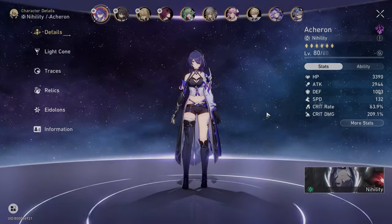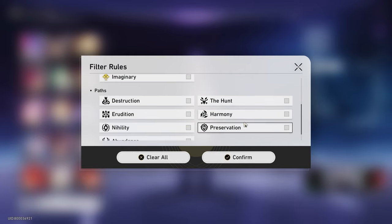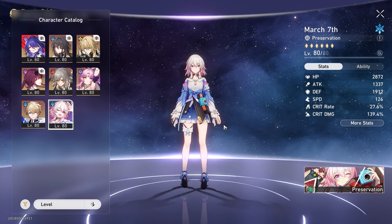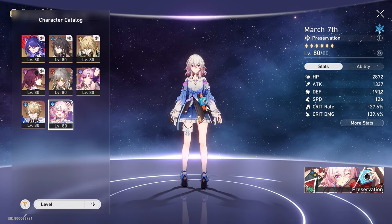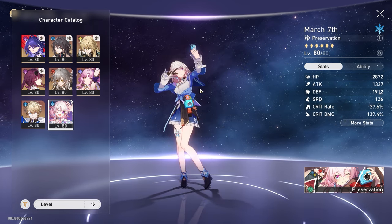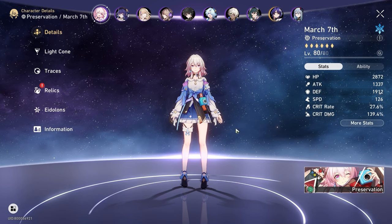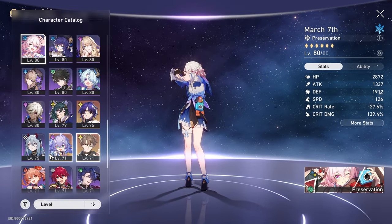Now let's talk about the other preservation units and how versatile this Light Cone actually is. In my opinion, it's not very versatile. Probably the only other character that can fully utilize this kit is March 7, because it gives her defense and massive stats, and her shielding scales off defense. She does follow-up attacks from time to time. But overall, March 7 is a split-scaling character - her damage mostly scales off attack, not defense, and she wants both attack and defense, whereas this Light Cone gives purely defense and some crit. So not very versatile.